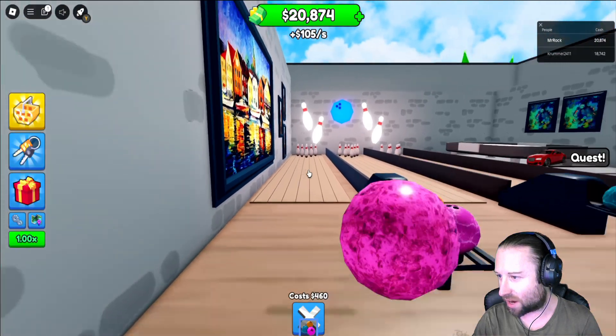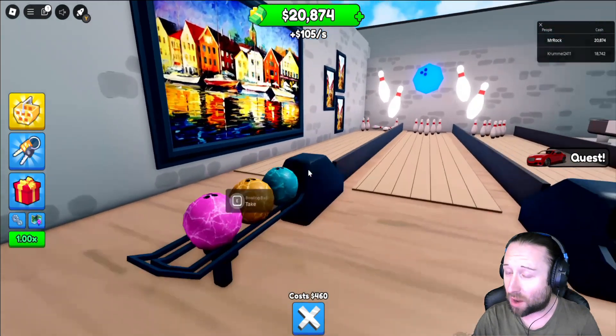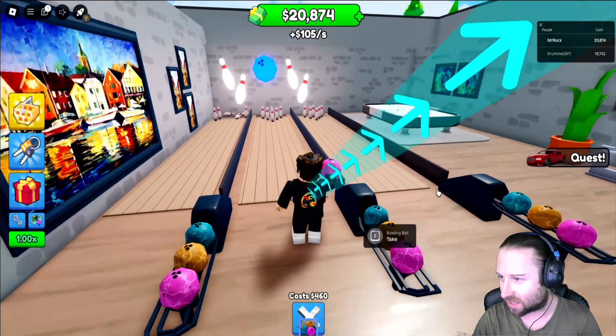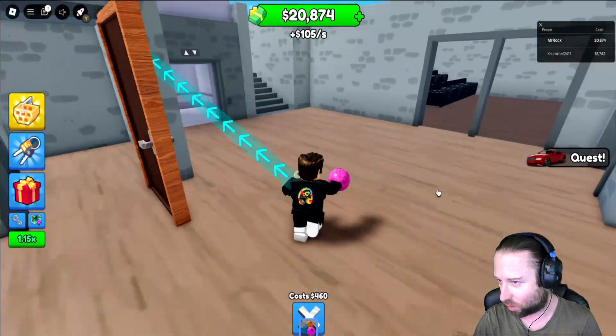One more go — can we get a strike before I leave? Oh, this could be promising. You know what, it was close, wasn't it? But how cool is that, that we can actually interact with the bowling alley as well. Right, I'm taking this bowling pin with me because I want to see where we can roll it.